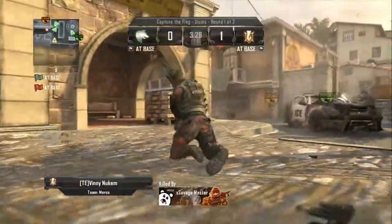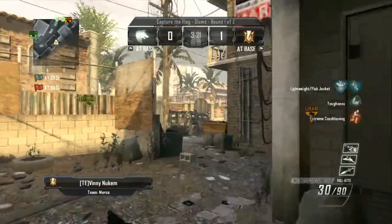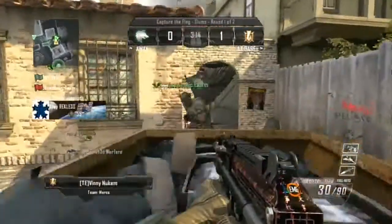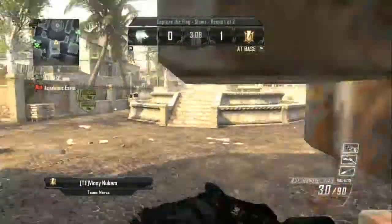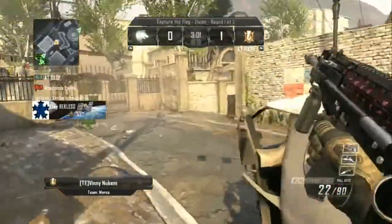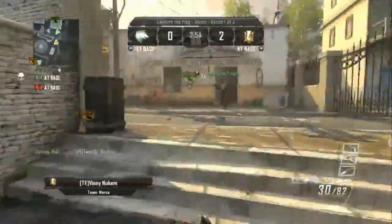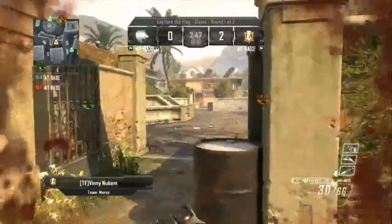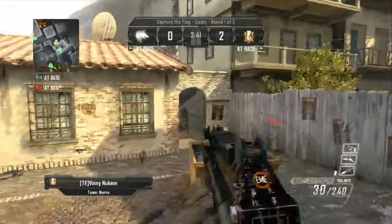The first crucial point is that cop car right in front of me. As you can see, my dead body is on the ground — I did overextend at that time, that was my bad. But that cop car is one location, and this yellow dumpster that I'm situated on right now is another. It's very easy to cut people off from going into blue watching the yellow dumpster area, and from the cop car you can watch the entire back street on their side, which is one of the main spawn points for the enemies.